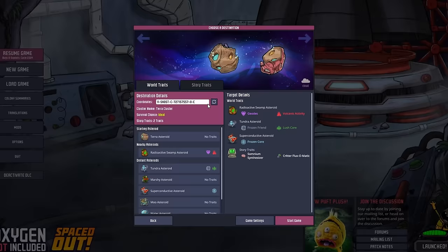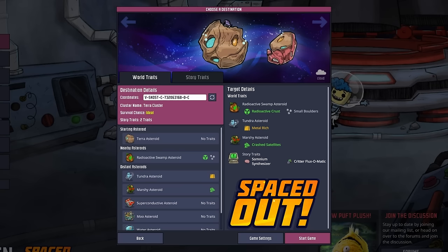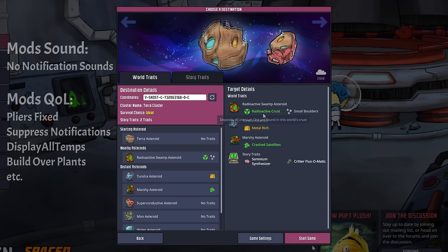Step 1: Planet Selection. We start on a standard big Terra asteroid. Whether it's the base game or the DLC doesn't matter. As for mods, I only use the Pliers mod and some quality-of-life mods that mute the sounds — otherwise they will drive me crazy.